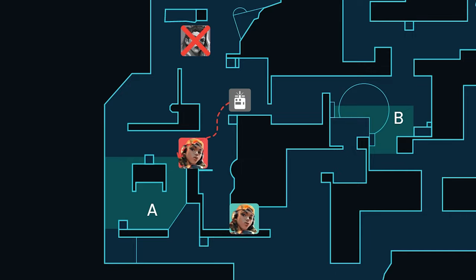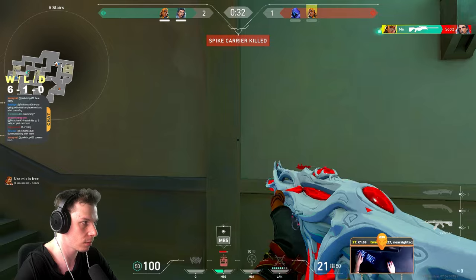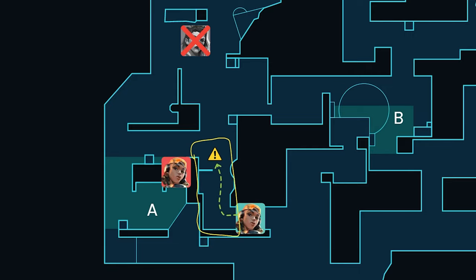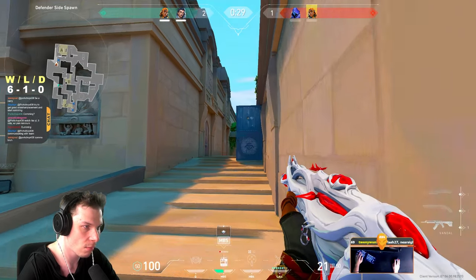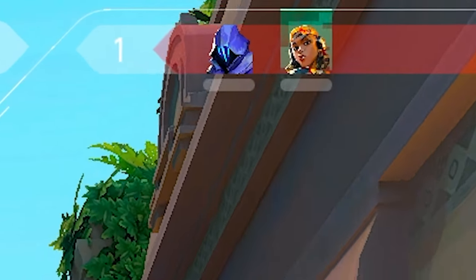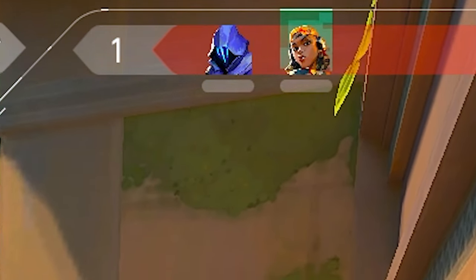After that kill on Fade, I heard that enemy Raze satcheled into the bombsite, so I'm using one of my satchels to keep my location a secret and to make enemies think that I'm still coming from the stairs position. But what I'm actually doing is buying myself time to rotate onto A tower. That fake satchel actually made enemy Raze waste her ultimate, but this is where we make one crucial mistake.